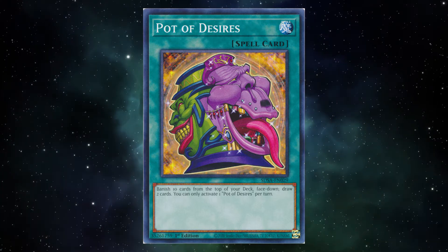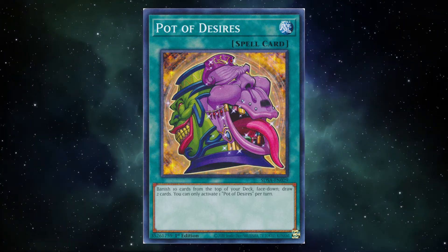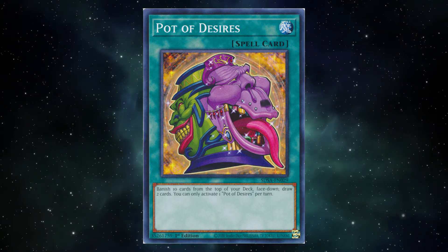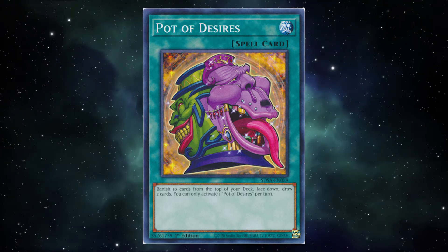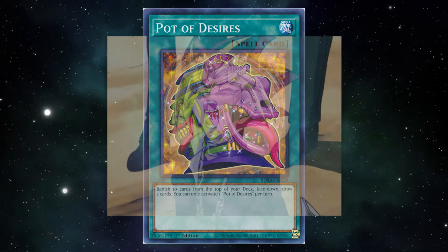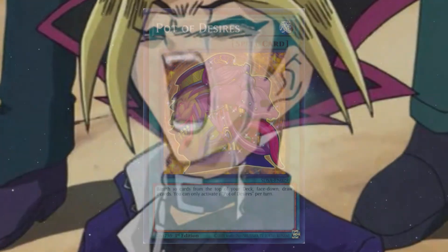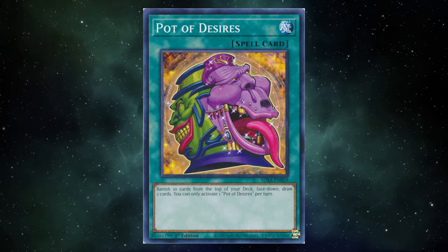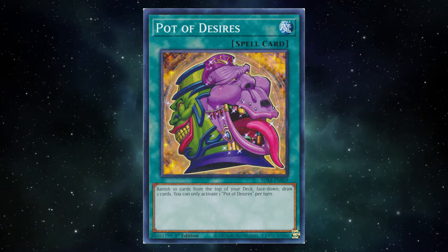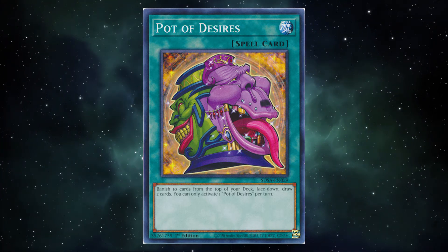Despite appearing to be the most expensive at first glance, Desires really is the least expensive draw-two legal card in the game. You watching this video know if you like Desires or not. All the math in the world can't change the mind of a man who banished both copies of Seer in Monarch format in 2016 and cost himself the duel. It's true — it's not great in every deck. The more 1-ofs you play, the less Desires is going to benefit you. But if your deck has enough 3-ofs, Desires can seriously help your deck out.